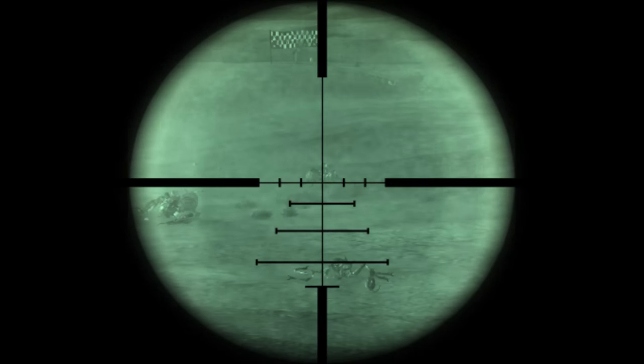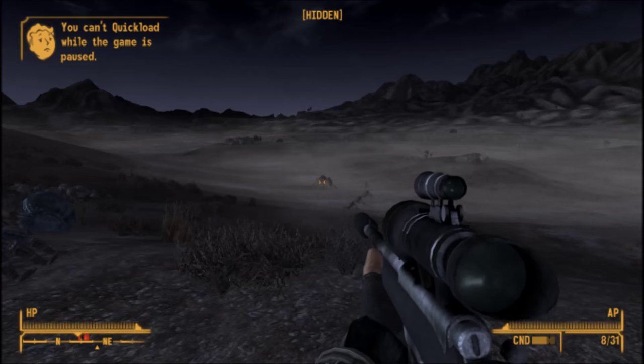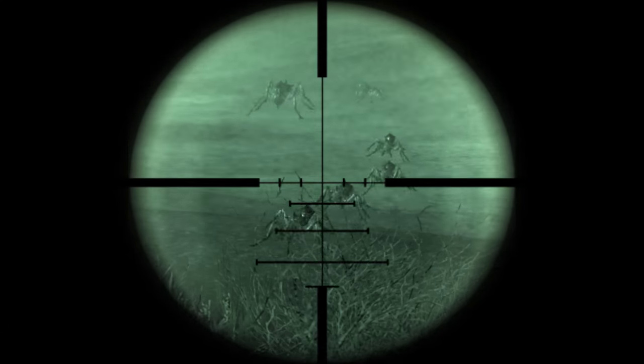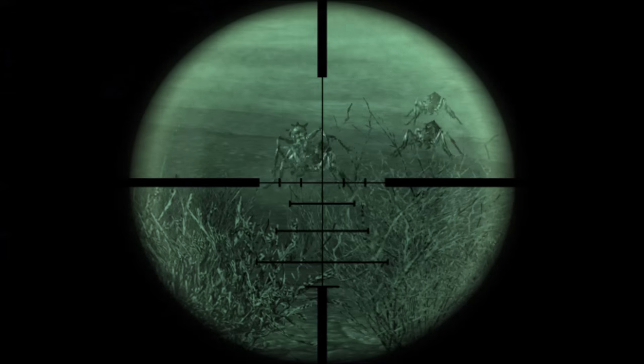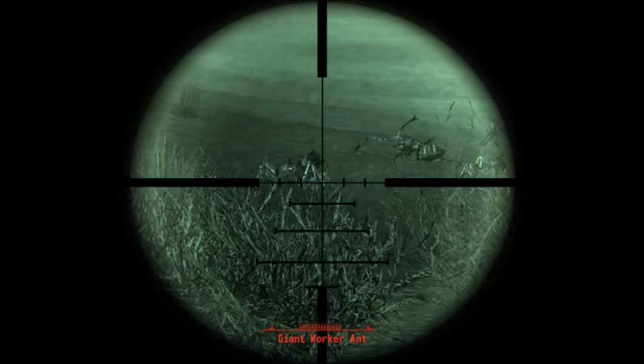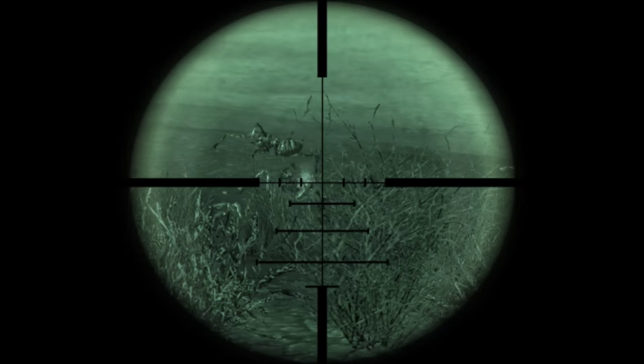That adds up to 150 damage if you critical hit, and if you're wearing clothing that boosts your critical hit chance by 20 percent you will crit every single shot for ridiculous amounts of damage. 150 damage will one-hit almost anything you come up against in the wasteland at the start of the game — no problem.